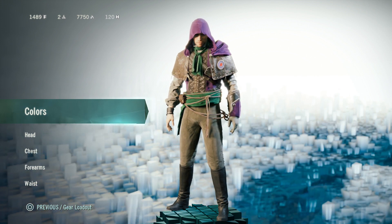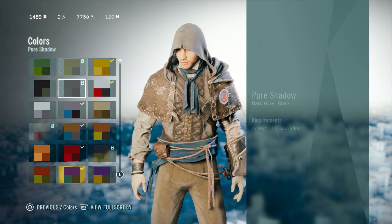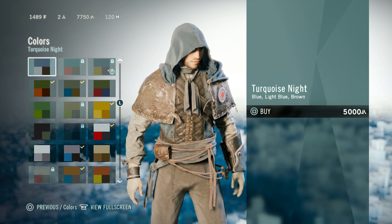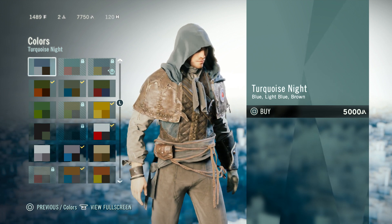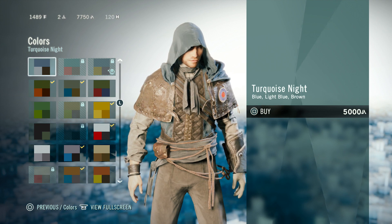If you're confused on what they're used for, I'm going to show you right now. Creed Points are used to unlock colors for Arno. Right here, if I wanted to buy the Turquoise Knight, it would cost me 5,000 Creed Points — which is a lot, but you're going to be gaining them all the time from everything you do in Assassin's Creed Unity.